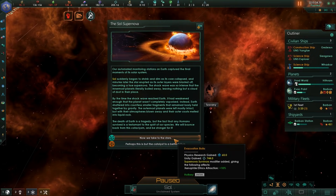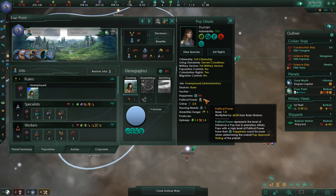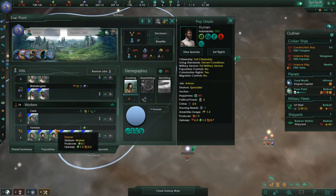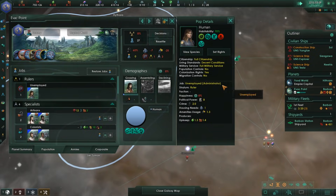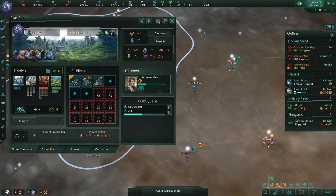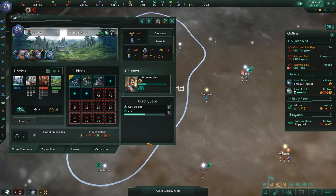All those planets are gone. Well, this one left a cool ring though — they liked it so much they put a ring on it. The Sol Supernova. The shockwave has annihilated everything. Sol began to shrink, then the core collapsed, and it turned into a black hole. Apparently the outermost planets are still intact. Tuscany — we barely knew ye. We can get a bonus: either xenophile or egalitarian ethics attraction. One of the big problems is happiness and stability caused by a single ruler without a job — since it's a higher strata pop, it counts for eight workers or four specialists.